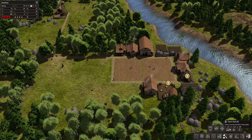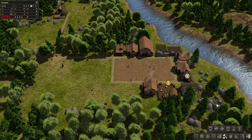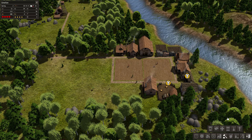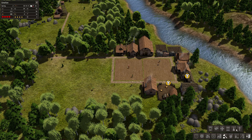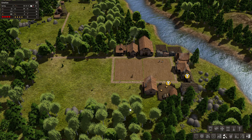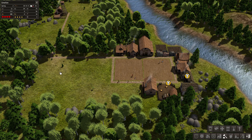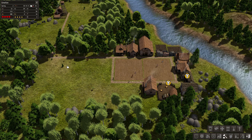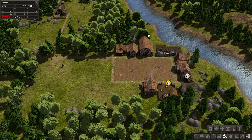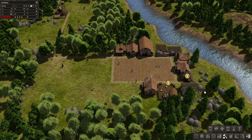The town hall just gives you some extra statistics about your town — it doesn't make it run any more efficiently and you can't assign people as mayor, it just gives you extra information. Then the cemetery and the chapel. The chapel will help with happiness as well because it gives them spiritual needs. Death is just going to happen no matter how good you are at keeping your people alive, so the cemetery will help people be at ease with their family members passing.